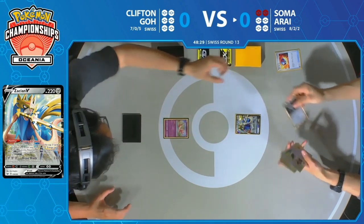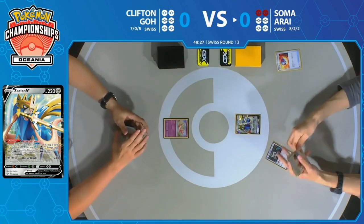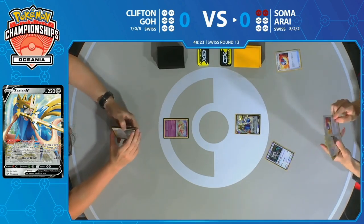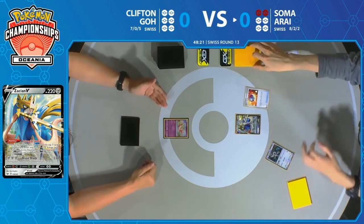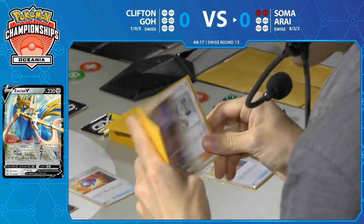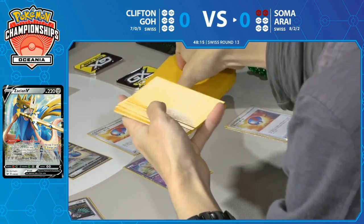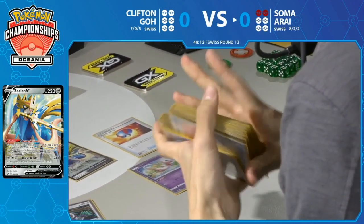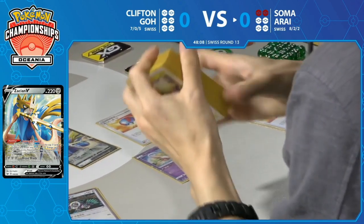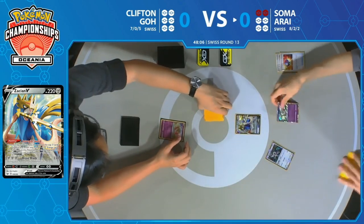Not surprising to see the Gray Ball be played right there by Soma — just wants to see what tools he has available to him. The Gray Ball found a Mewtwo and Mew Tag Team GX, which is not something you'd normally see in these control decks. Now a second Gray Ball finds a Mew, which will prevent bench damage — not quite relevant in this matchup, but still, Gray Ball kind of just finds you what it finds you.